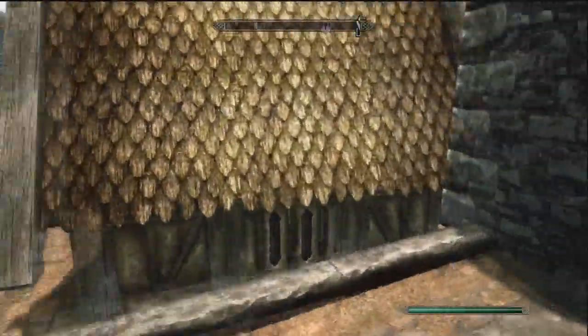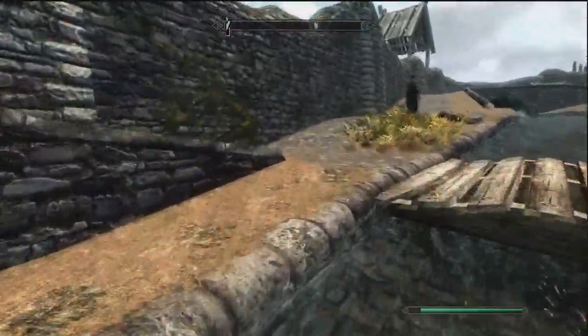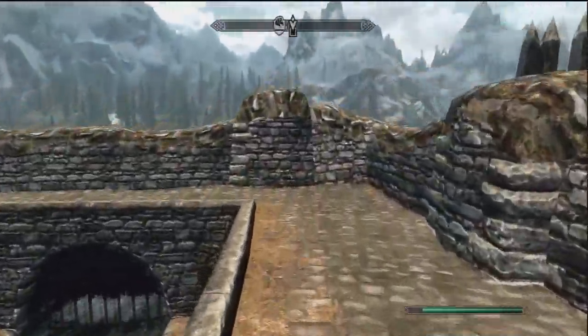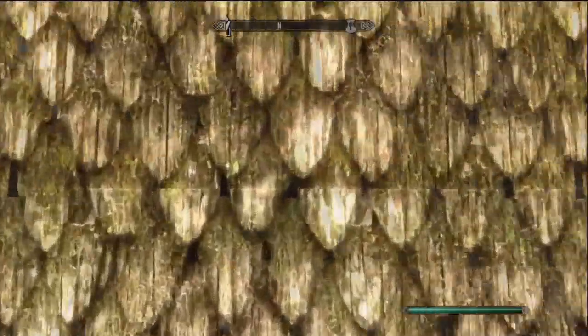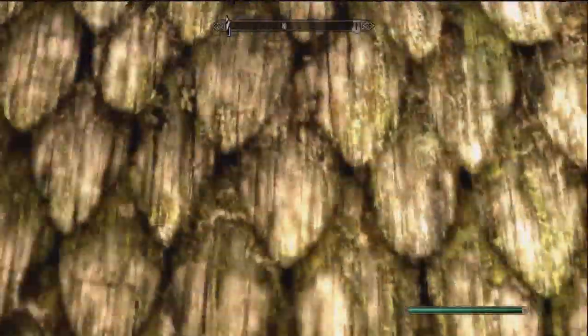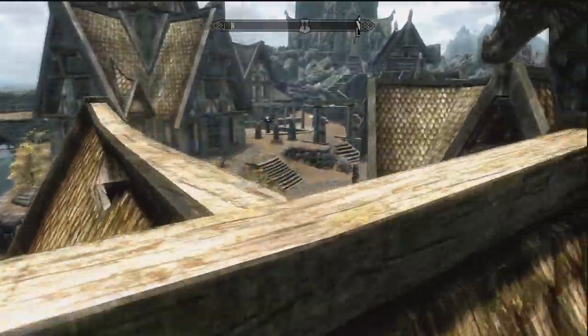Sounds weird, I know. First thing is to get here and jump on. This does require saving a lot if you want to do it, so you don't have to redo it loads. Basically what you want to do is just walk side to side, bashing, trying to jump. And eventually you'll hit a spot where you can jump, and there you go — you're on the thing.